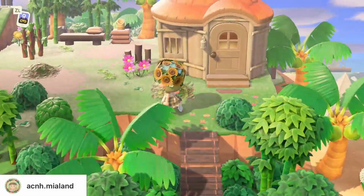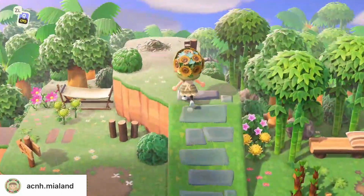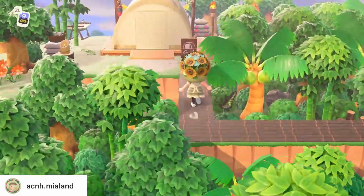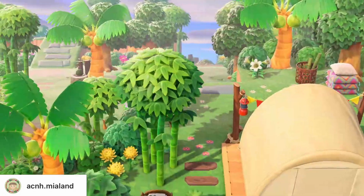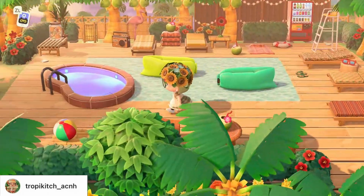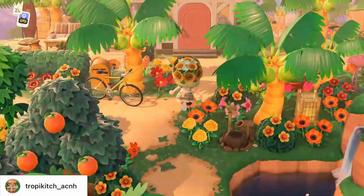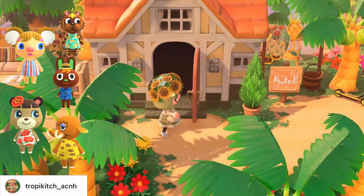Items I often see on tropical islands are palm and bamboo trees — these really are a defining feature that sets them apart from a cottage core or forest core island. And then there are all the bamboo items and everything related to the beach or a pool. There are quite a few tropical-themed villagers in this game, so I'll only name a few: Alice, Bangle, June, as well as O'Hare and Tucker.